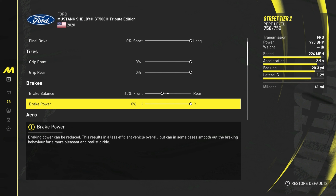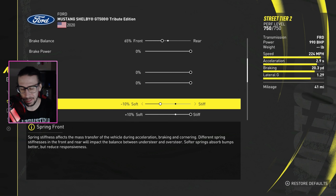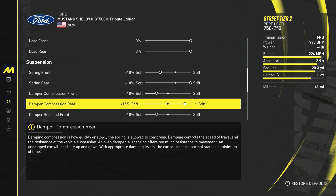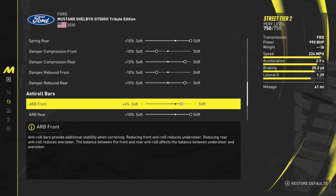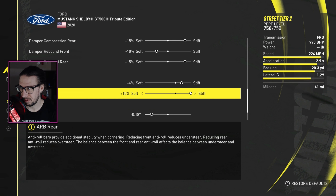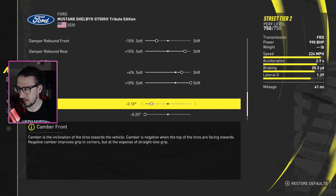Brake balance I went 65 front. Suspension — I messed with this car for a while to get it right, there was a lot of oversteer, and this is where I settled: spring front negative 10 soft, spring rear plus 10 stiff; damper compression front negative 10 soft, rear plus 15 stiff; rebound front negative 10 soft, rebound rear plus 15 stiff; anti-roll bars 4% stiff in the front, 10 stiff in the rear; alignment negative 18 camber on the front and negative 25 on the rear. Completely soft on the front — it still turns in just fine, no understeer, which is kind of weird.